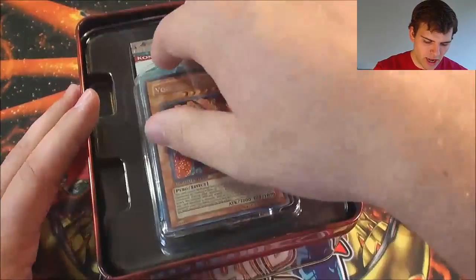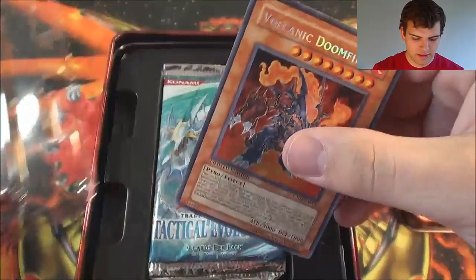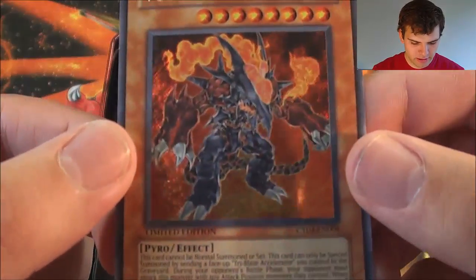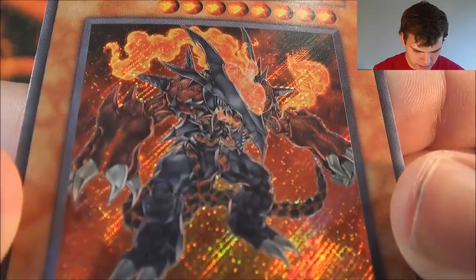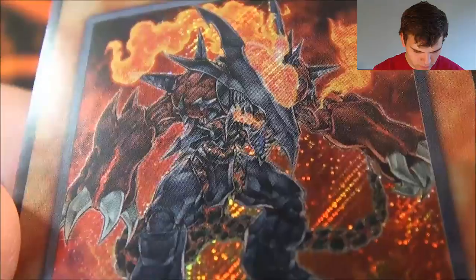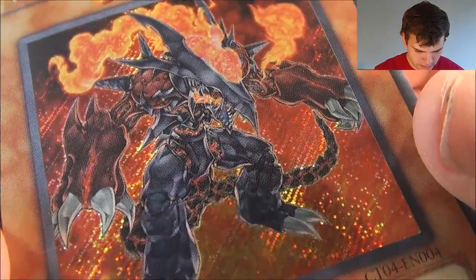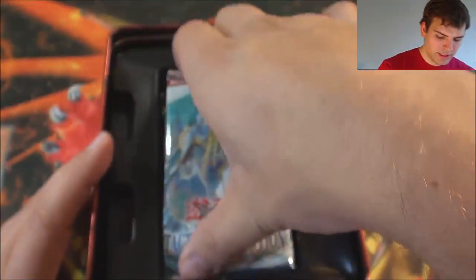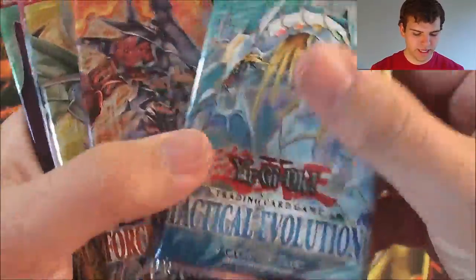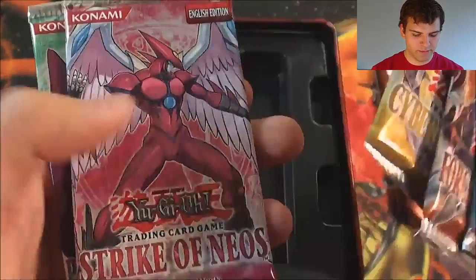Alright, Volcanic Doomfire! Look at this bad boy — he looks pretty crazy if you guys can get a close look at him. Reminds me of some of those dudes in Soul Calibur or something. And then our five Booster Packs: we have Tactical Evolution, Force of the Breaker, Cyber Dark Impact, Strike Neos, and Power of the Duels.